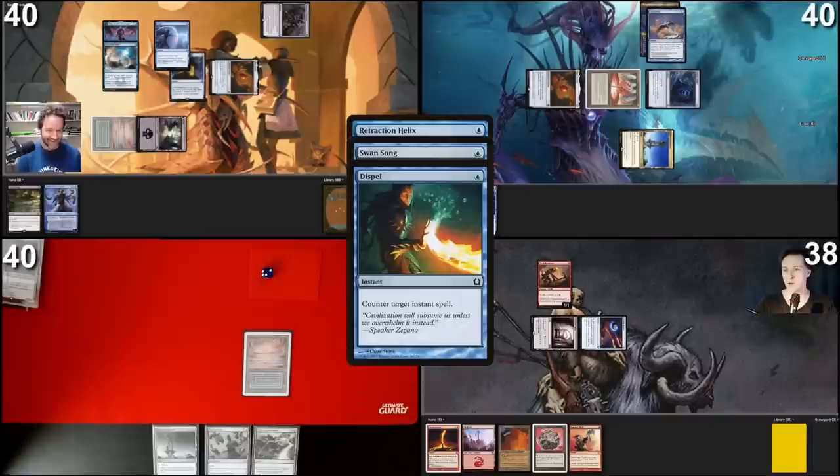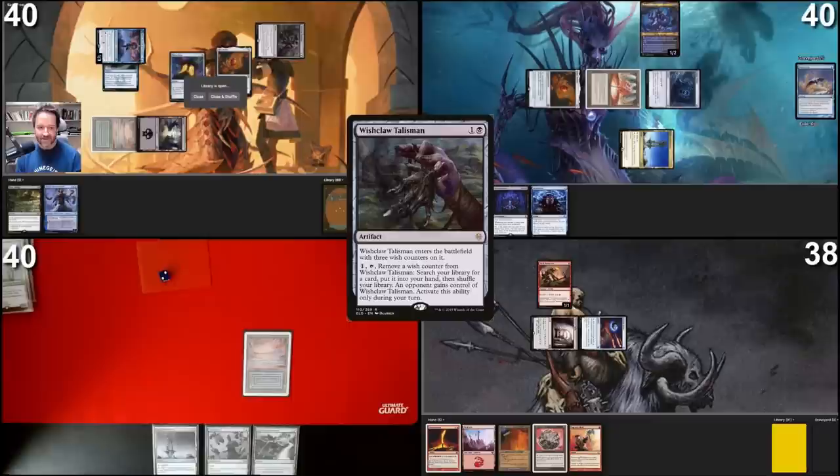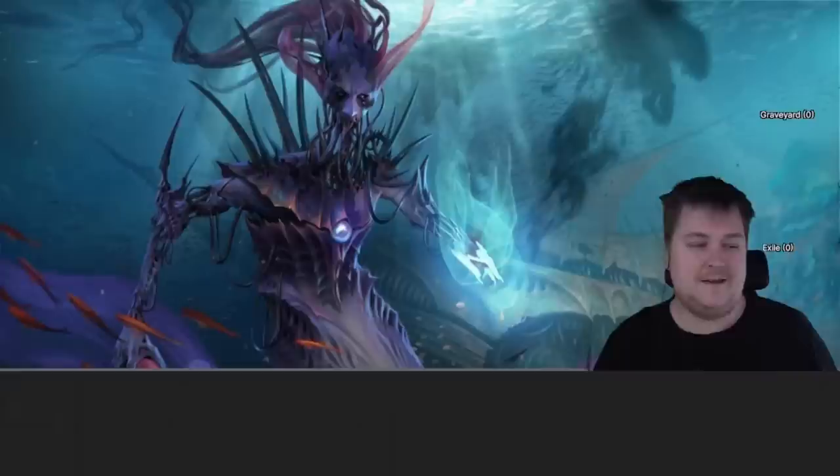He has a Swan Song. Underground Sea for a Dispel. I'm a mono-red player — I don't have my Pyroblast in hand, can't do anything. I pass. With Retraction Helix I'll steal Wishclaw Talisman back, put it in my hand, and with the infinite mana cast Walking Ballista and win. Yeah, that was rather fast. Let's do a Game 2. Congrats Rhetoric, I want a rematch.